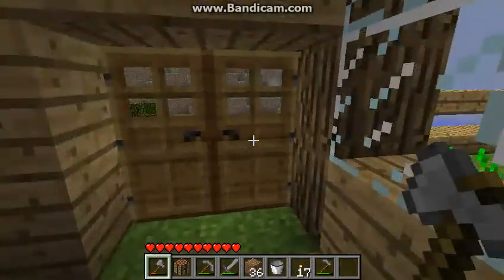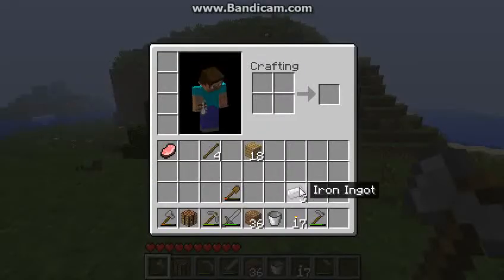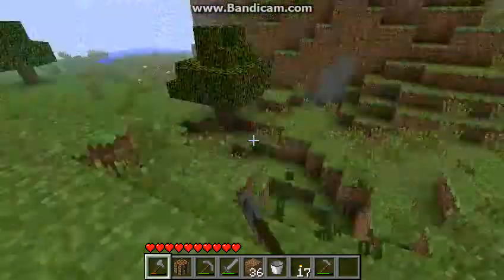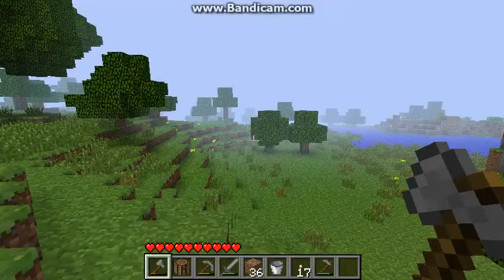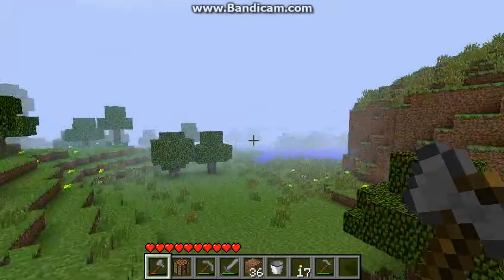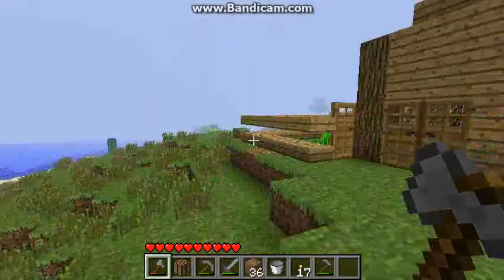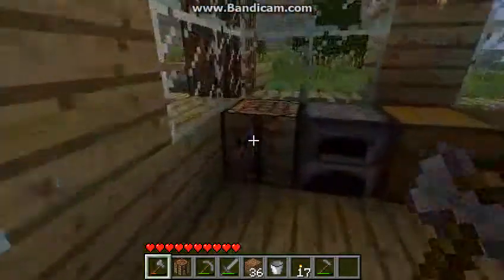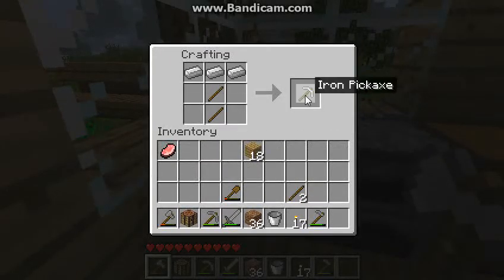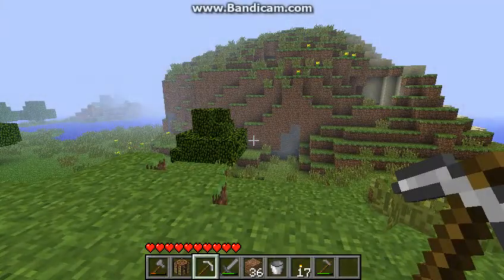The first thing we're going to need is getting more iron. I got 6 iron in that cave right there. If you do have 3 or more iron then you're in luck because you can make an iron pickaxe to actually have the ability to mine diamonds. Put 2 sticks in the middle and then 3 on the top and you'll have an iron pickaxe.